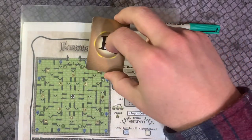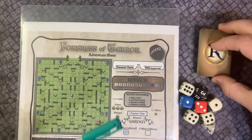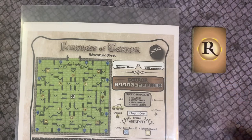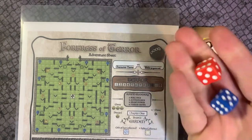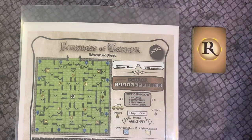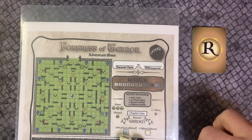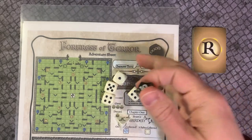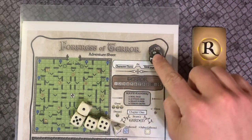This will be a draw deck as you discover relics during the game. Set the red and blue dice aside, as they will not be used in Chapter 1. Take the 12-sided doom die, roll it, and place it on the doom space. Setup is finished.